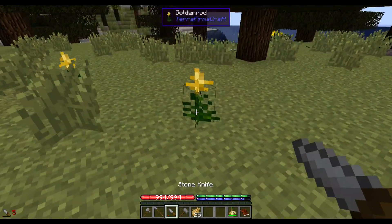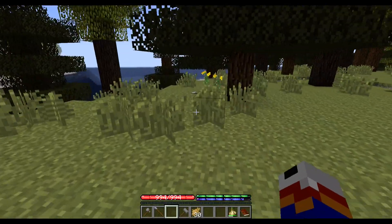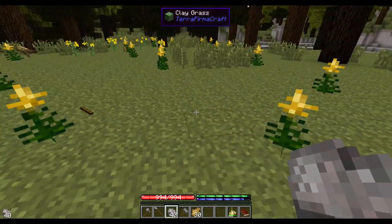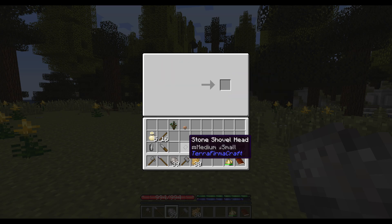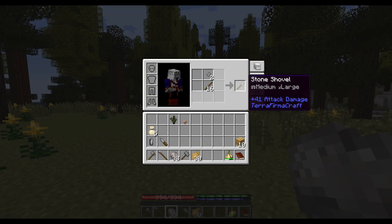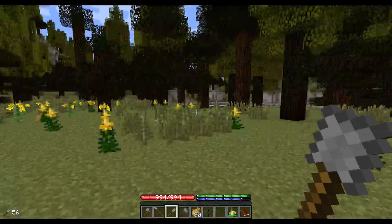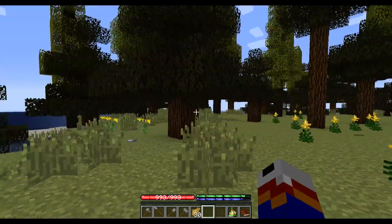To get to the clay you're going to need a shovel — that's one of the tools I forgot to make. Let me finish off this knife while we're at it. Let me grab my sticks and make a shovel to collect the clay. The shovel looks like this. I believe I'm going to want a couple of shovels — there's two. I've got a pine sapling, so I'm going to go ahead and plant that over here in this grass so it'll grow up eventually.